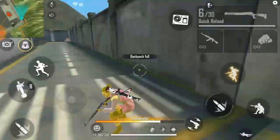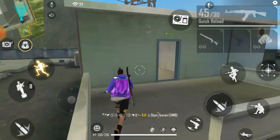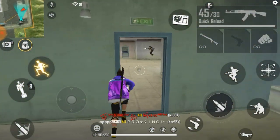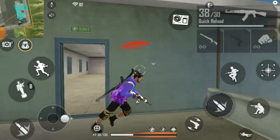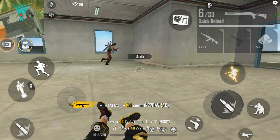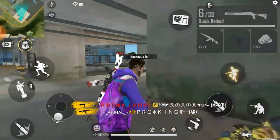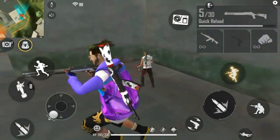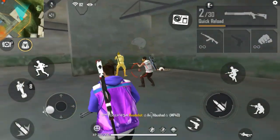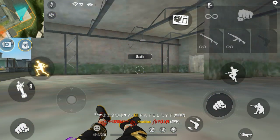For body damage, Dragon AK is not much less effective against left-right enemies. But if your enemy moves, Dragon has a chance of landing a headshot. Winterland AK has a very low headshot rate. If you talk about headshots, Winterland lane's headshot chance is much lower compared to Dragon AK.